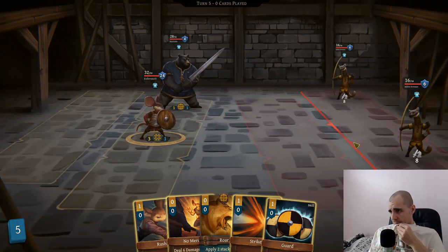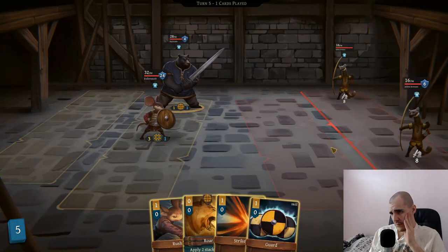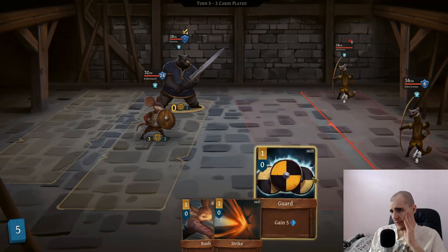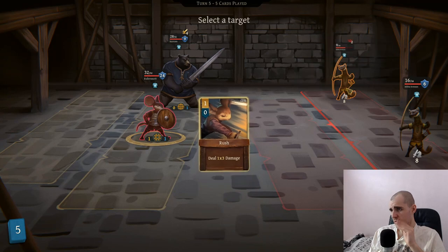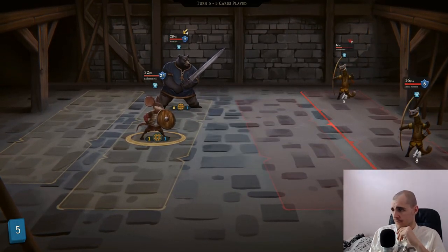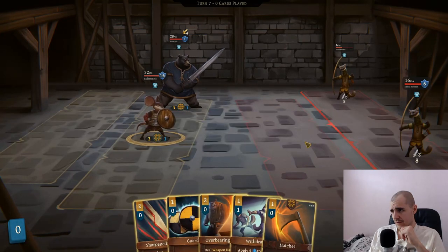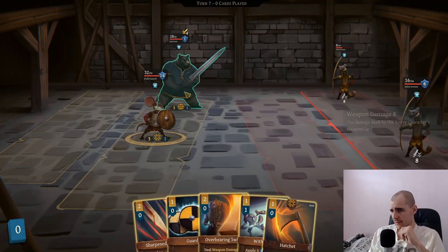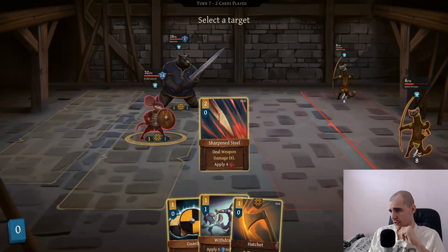They're gonna spread their fire - that's good. We only have one stamina. Rush is garbage. I have to guard and we cannot kill it. How much damage would it do? It's rounded down. I believe in you guys. A hatchet is really good to kill that guy. I think I have a play here - we're gonna go for an overbearing swing on one of the archers and just go for a sharpened steel and a hatchet.